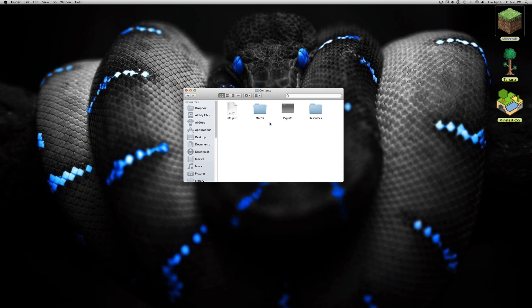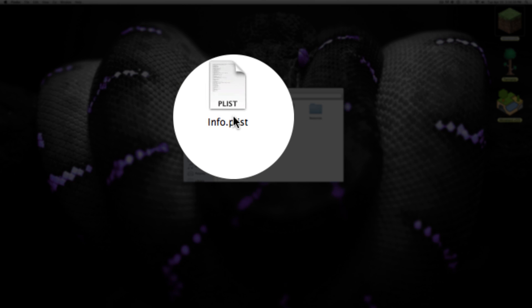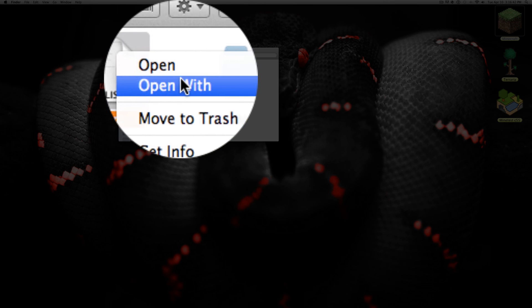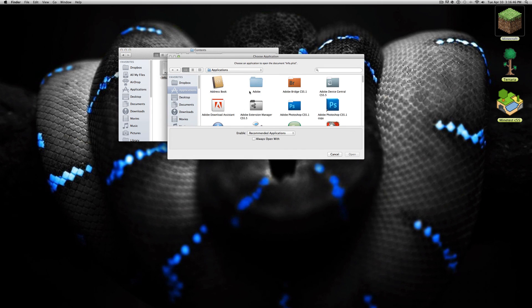You should have these folders inside. You need to find the file called info.plist — you should definitely have it. Go ahead and right-click on info.plist and choose 'Open With TextEdit.'